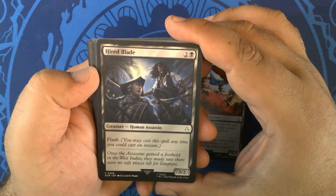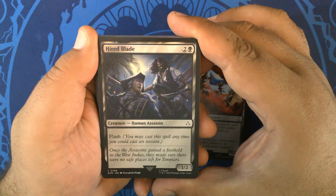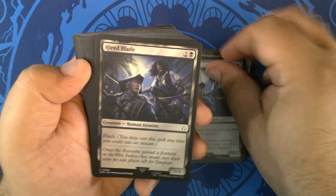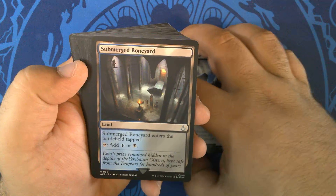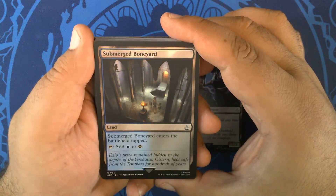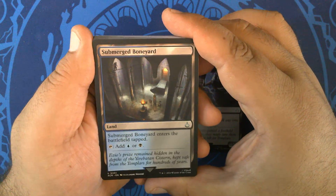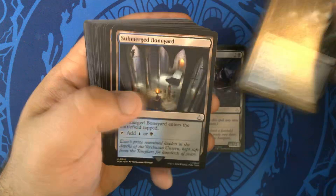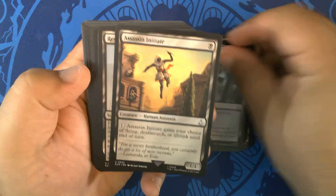Hired Blade — two and a black for a 3/2 Human Assassin with Flash. Three of those. Submerged Boneyard — a non-basic land that enters tapped and taps for a blue or a black. Three of those.